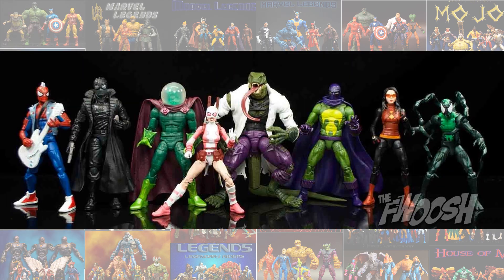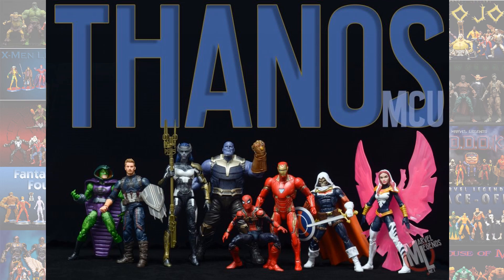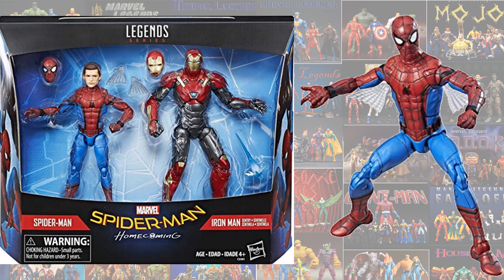In the Lizard Build-A-Figure wave, we have Spider-Man Noir and Spider-Punk. In the Thanos MCU Build-A-Figure wave, you have the Spider-Armor or Iron Spider from the MCU — this one did not have the tentacles, so they re-released it later; this guy was a real disappointment. You have the Homecoming 2-pack, a re-release of that same Spider-Man but this time with the Tom Holland head.